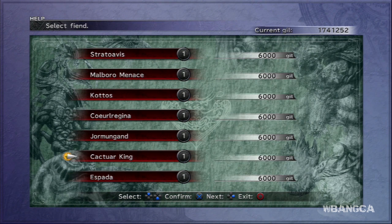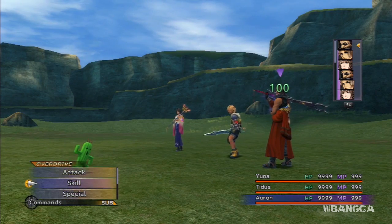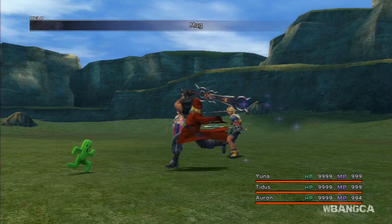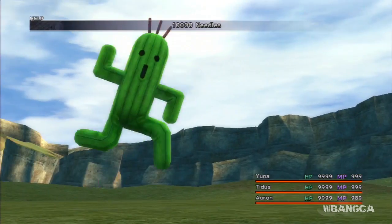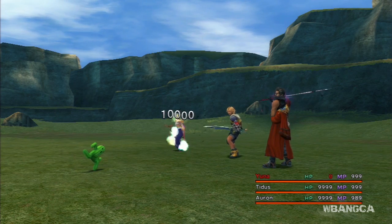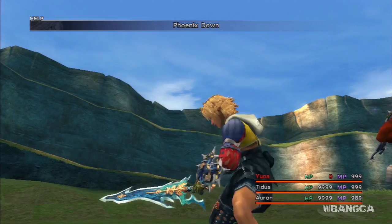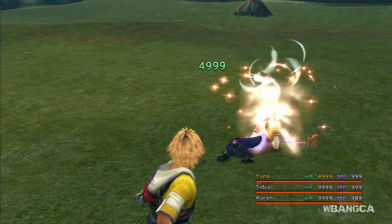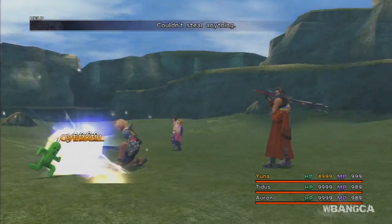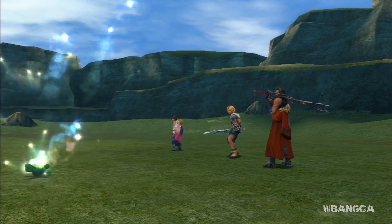The second way is fighting the Cactor King himself — it might be a bit difficult. You can steal two Chocobo Wings at a time from him.